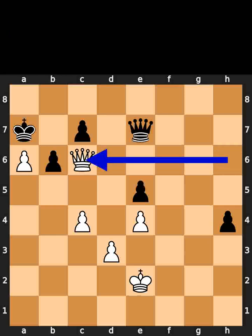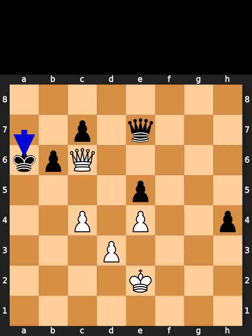White plays queen to c6. Black takes the pawn on a6 using the king. White plays queen to a8. Checkmate.